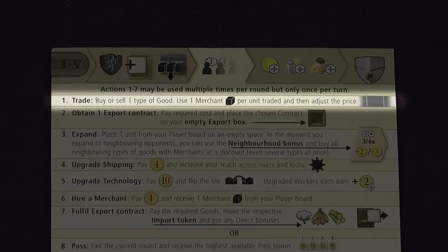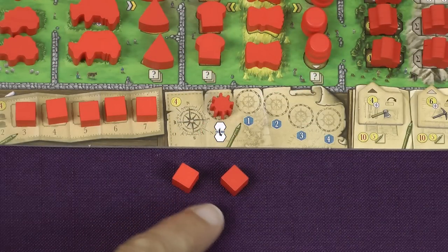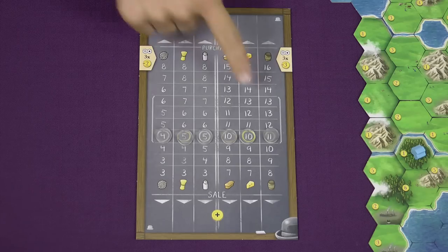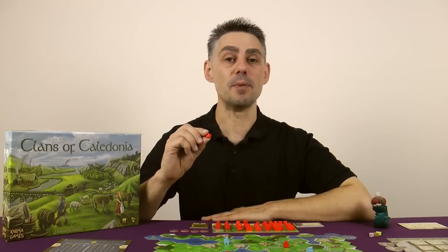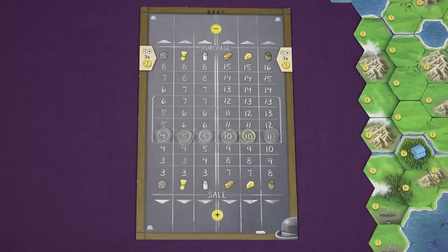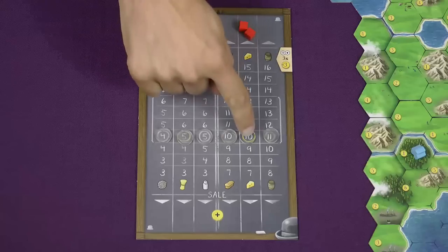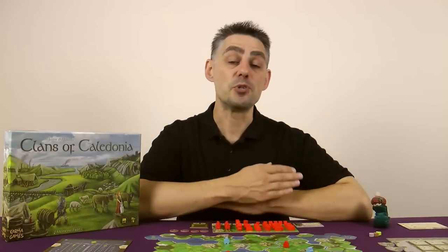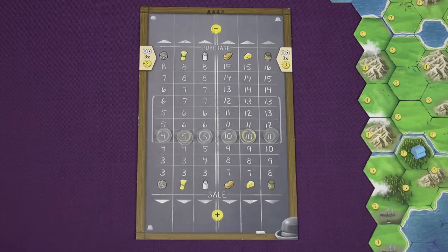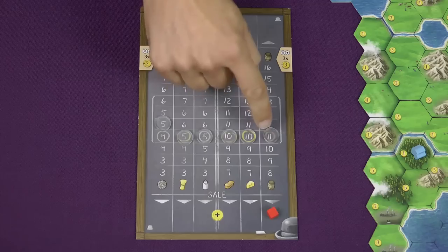Action 1: Trade. When you choose this action you can send any number of your available merchants to the market to either buy or sell one type of good. The cost to buy and sell each good is depicted by the transparent marker. Each merchant you send to the market allows you to buy or sell one unit of that type of good. So for example if you wanted to purchase 2 cheese you would place 2 merchants here, costing you £20 — £10 for each cheese. After buying, the price of the good rises by a number of spaces equal to the number of goods bought, so in this case the price of cheese rises to 12. If you sell goods the price drops by the same method. You can only buy or sell one type of good per action.